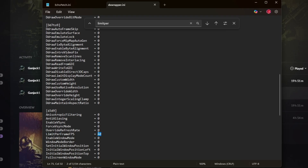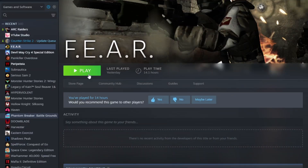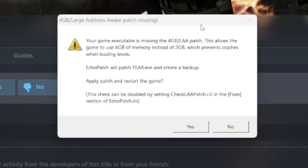You should find something called Limit Per Frame FPS, and it's set to 60. Change that to zero, then go up and click File and Save. Now you can boot up the game. On first boot, it will say the 4GB / Large Address Patch is missing and ask if you want to apply — hit Yes, and you're all done.